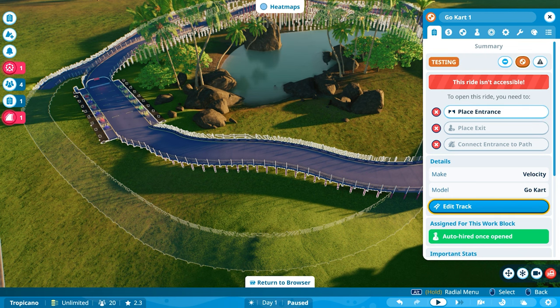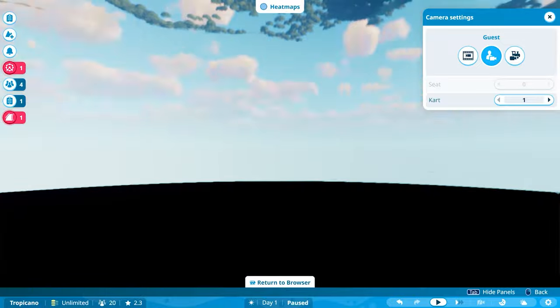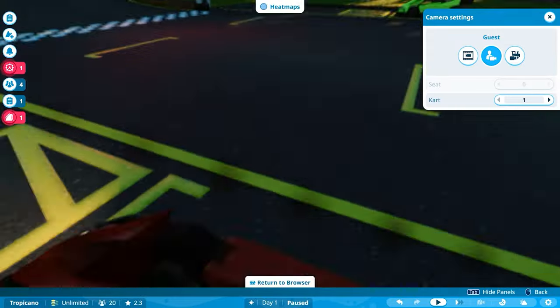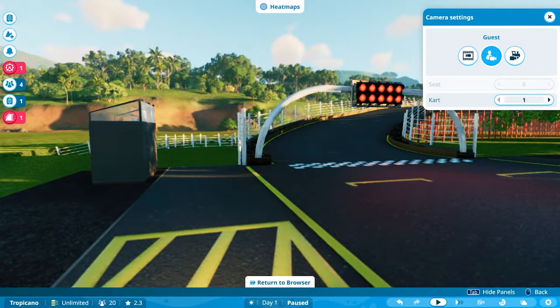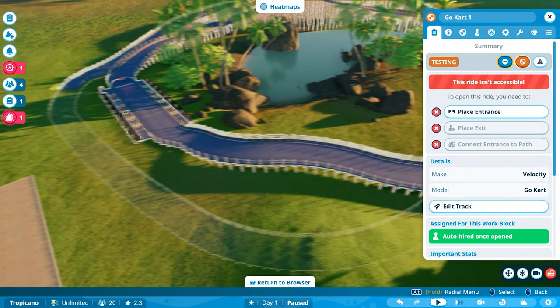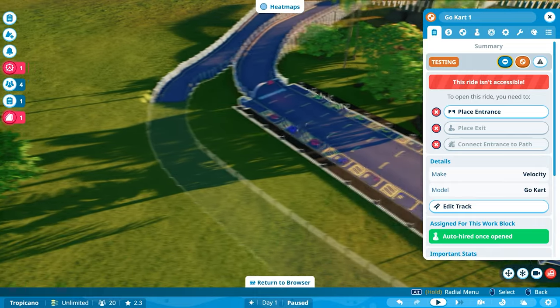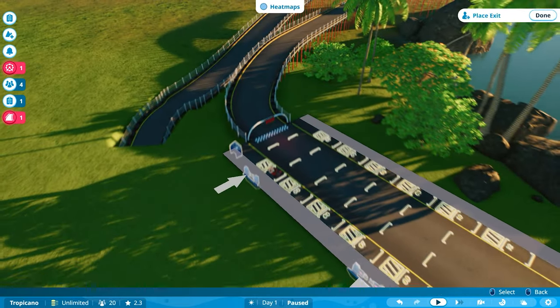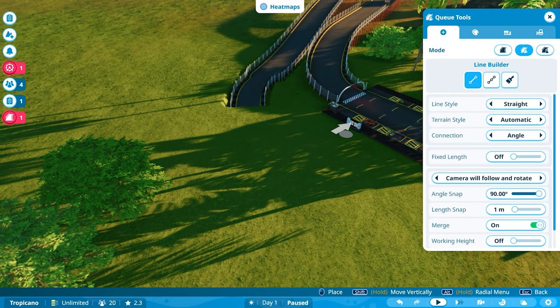Now I need to test it, and I'll do the camera. It's glitching out. I'll put in the exit — there.